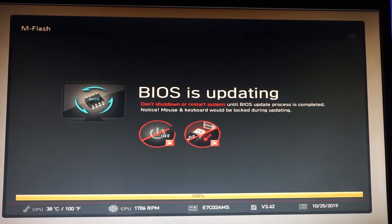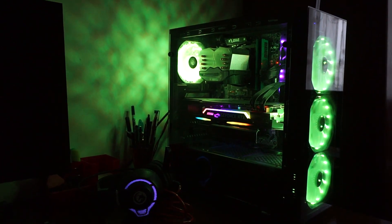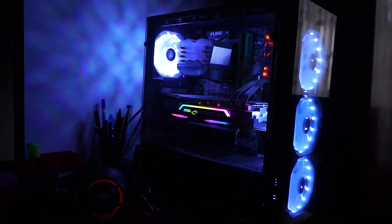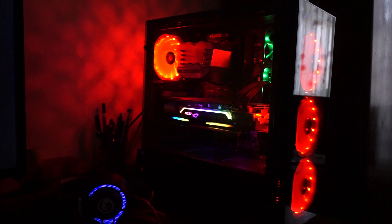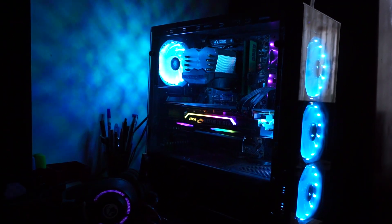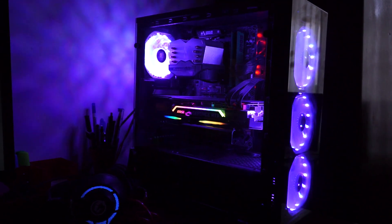We're getting to 100% and now the system should reboot twice. It shuts down — this is the first boot. And now the second one, which is perfectly fine. Don't worry, don't touch anything until you are logged back into Windows. We can see the login screen now.